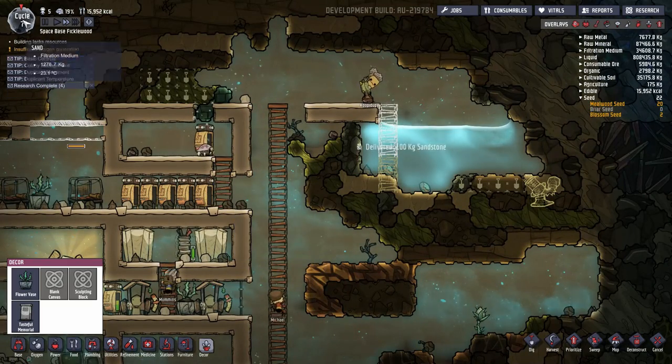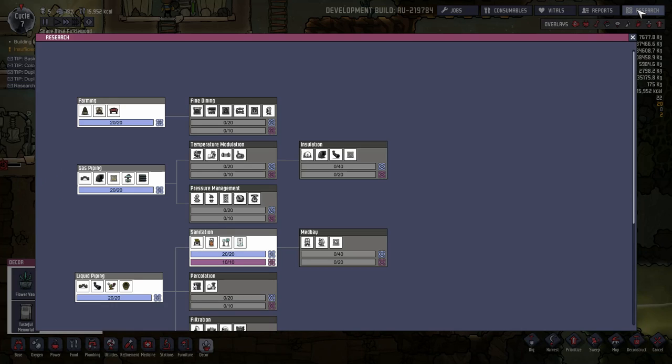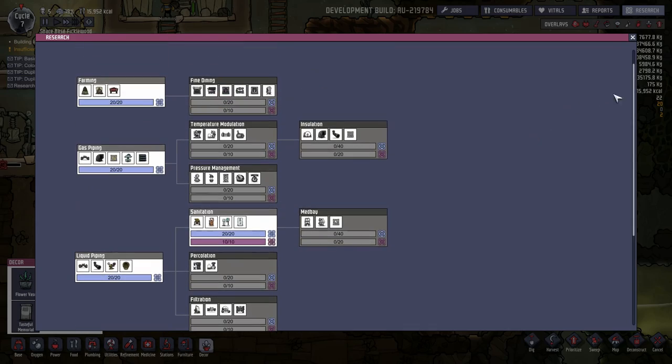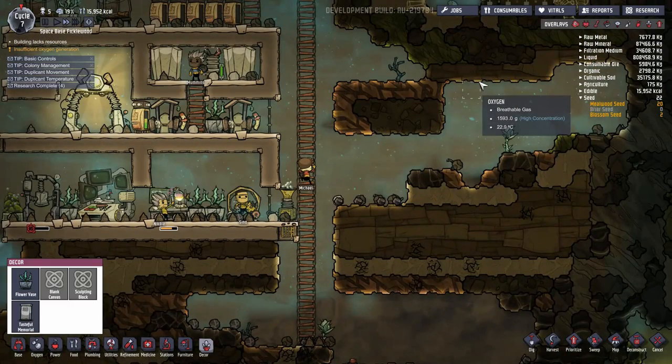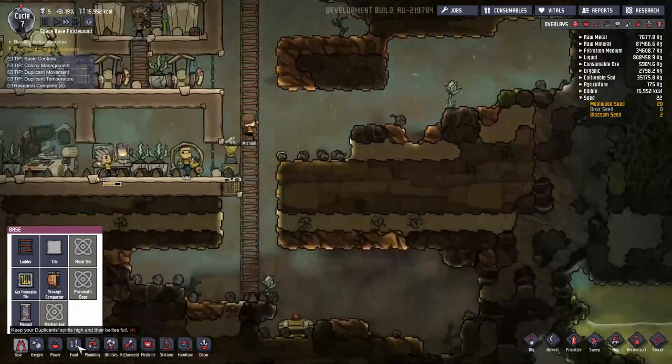It looks like they are starting to set that stuff up. Good — it is power generation. Then we're going to go diving into fine dining. In the meantime, however, we are going to get our baseline stuff set up for our bathroom. We are going to get a bathroom set up, plain and simple.